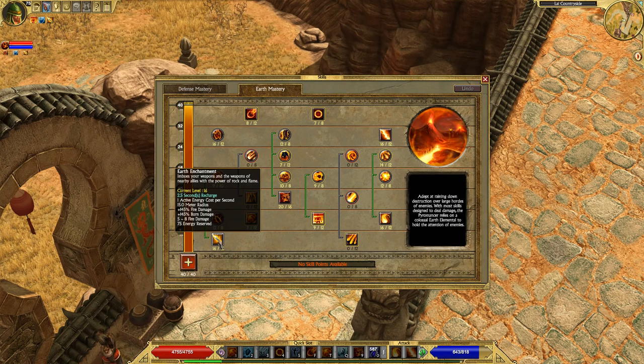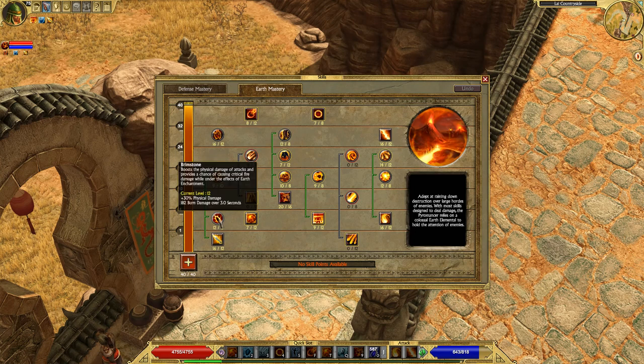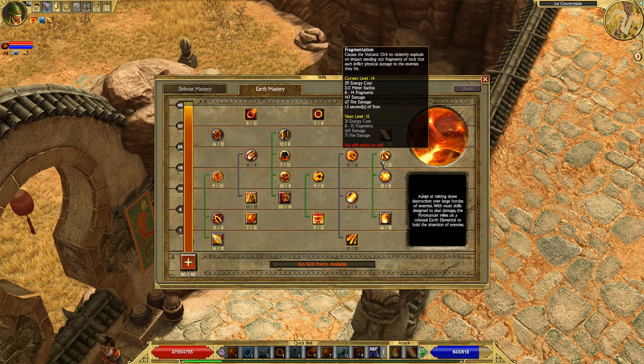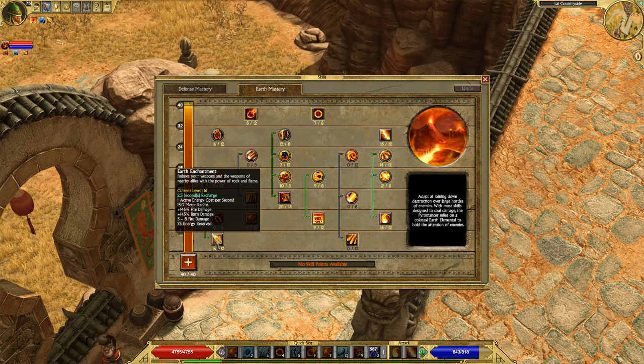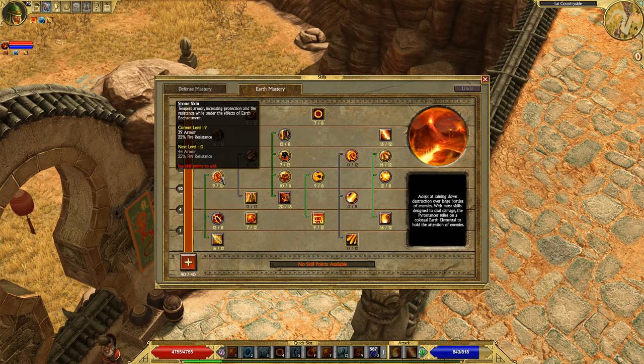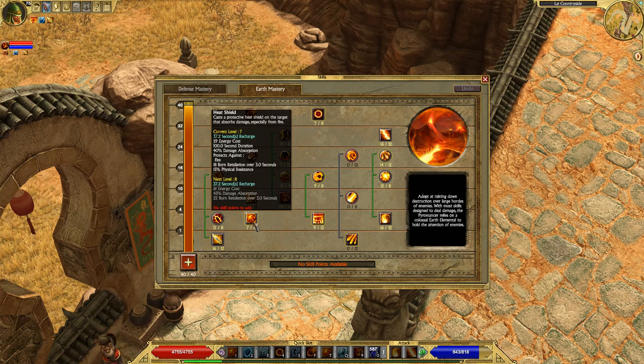Moving over to earth mastery — Earth Enchantment is the first ability. You'll want to get this as well as its passives. Brimstone increases physical damage by 30% which still benefits us slightly, but the main reason we're getting Earth Enchantment is the 150% fire damage and 150% burn damage boost, which is phenomenal and will significantly increase the damage we deal.